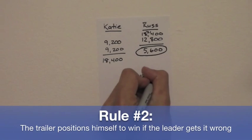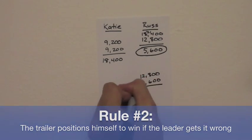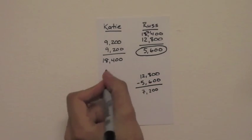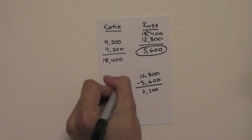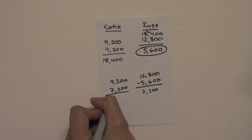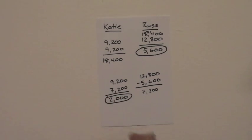Now we look at rule number two: what Katie should wager if Russ gets it wrong. 12,800 minus 5,600 is 7,200. 9,200 minus 7,200 means that Katie will have to wager no more than 2,000 to stay above Russ should he get it wrong. So that's her maximum wager.